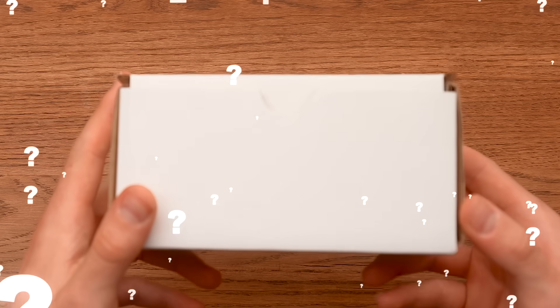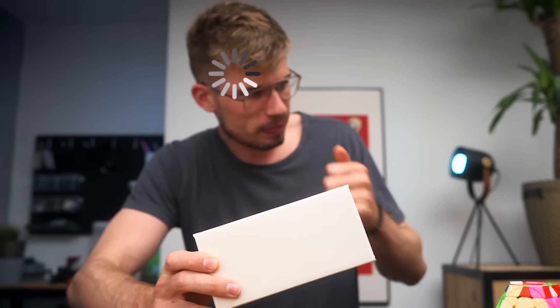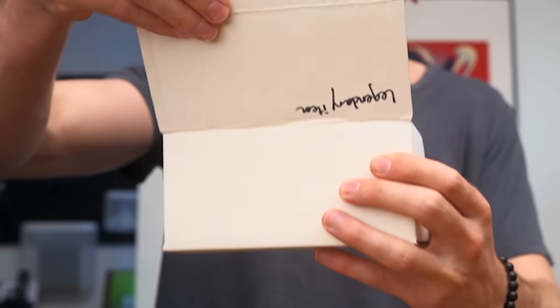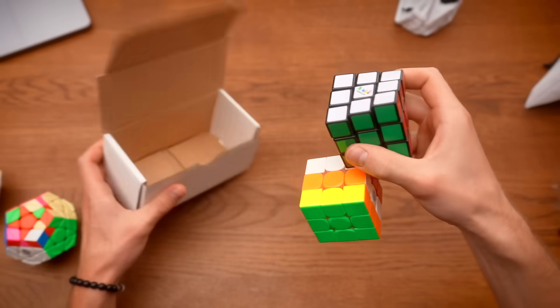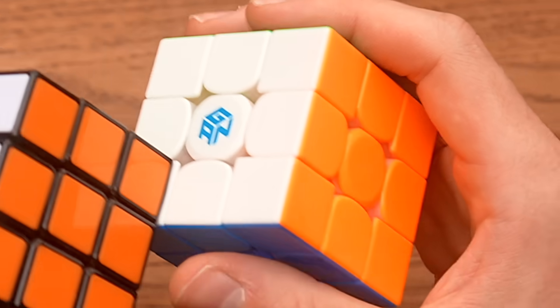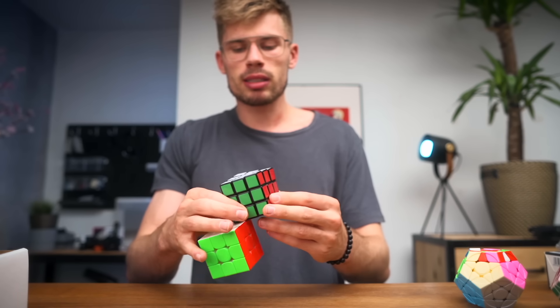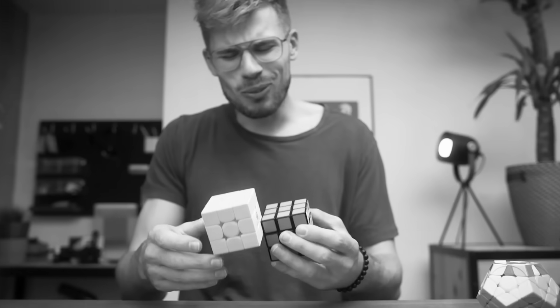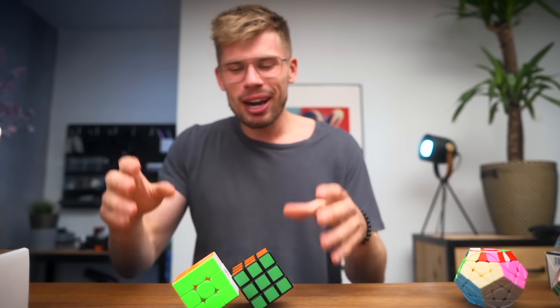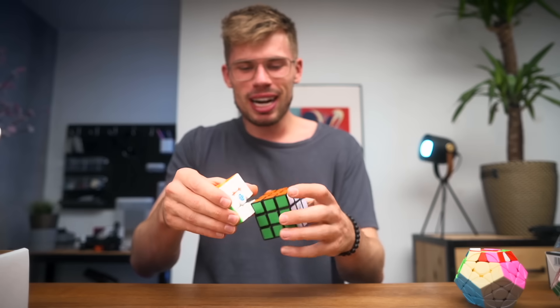This is what I'm guessing - it's gonna be a baby kitten. No, it's just like a 70-dollar cube glued together with a cheap Rubik's cube. Why? You know, someone could be very happy with this GAN cube and now it's ruined.